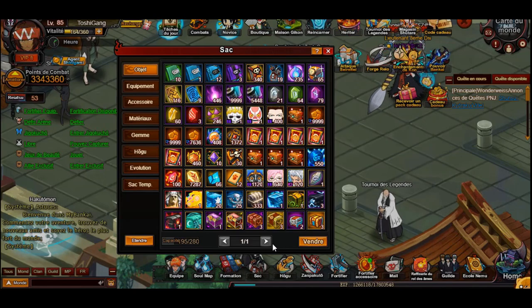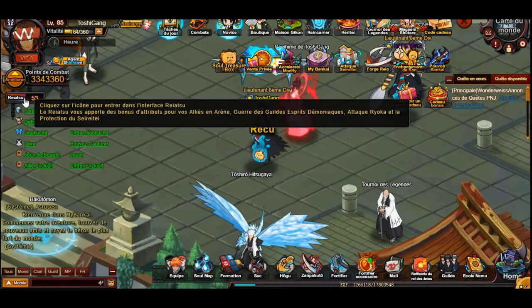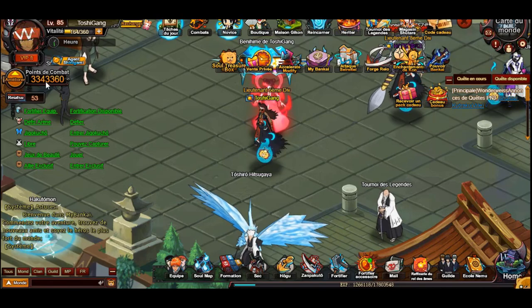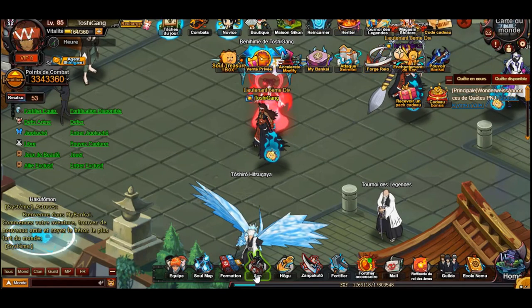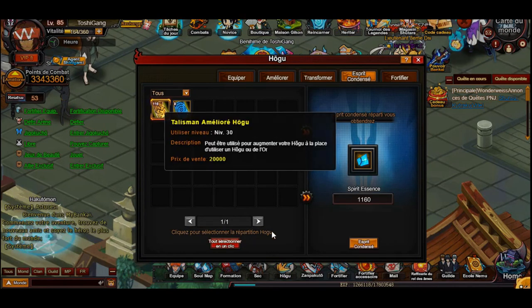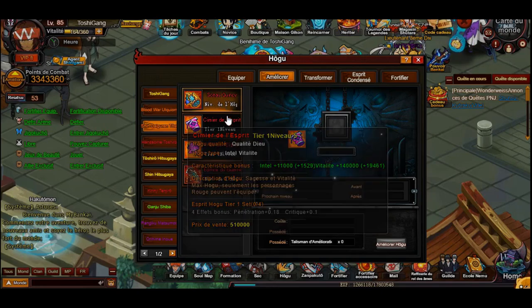We also have a bunch of silvers that we'll sell. What I might do is stack a bunch of items over the next week or so and then go through and upgrade to see where I can get to with some sort of increase. I was able to get to level 88 on the shinigami agent with a load of the shino pills available during the last couple of events, which is definitely massive for PvP.